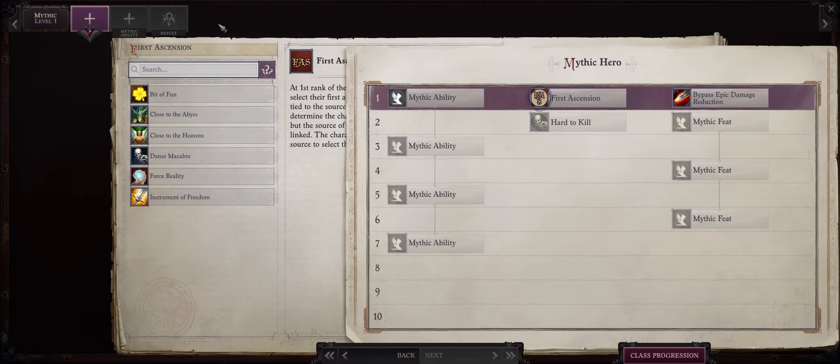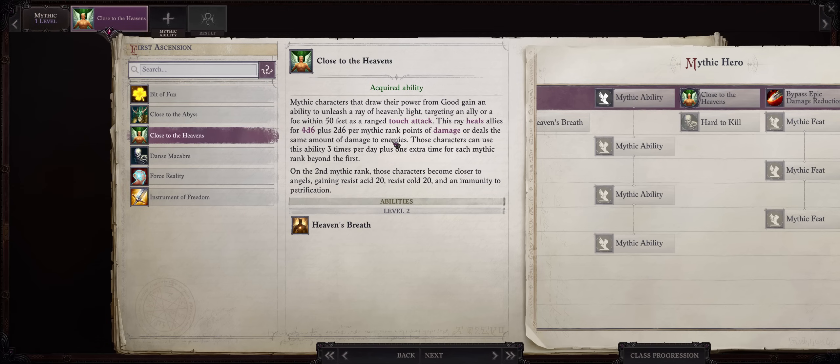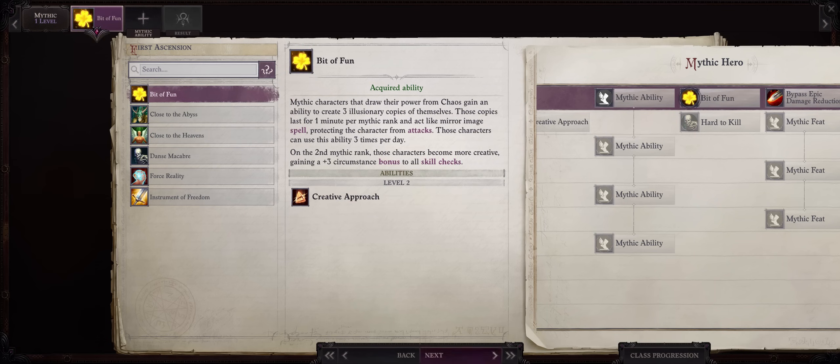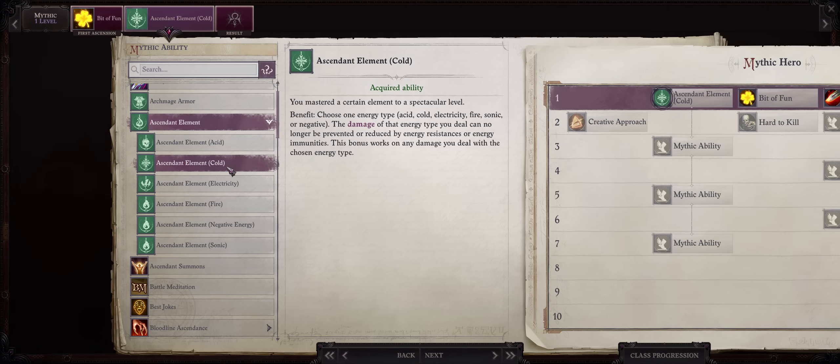Alright, now let's cover Mythic Progression for our Winter Witch Lich. For the first Ascension ability, Bit of Fun can help because of the extra skill boost, as this character will have lots of skills because of their high intelligence. On the other hand, if you want more healing, Close to the Heavens can be nice too — at least for Chapter 2 and some of Chapter 3, it can be useful. As far as Mythic Level 1, it's very simple: we want Ascended Element into cold. So now all of our cold spells, including converted spells into cold, will do full damage no matter the enemy we are facing.